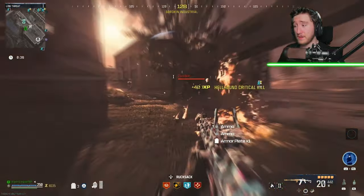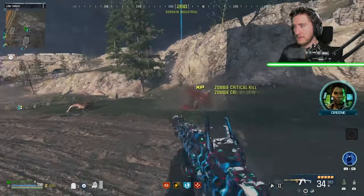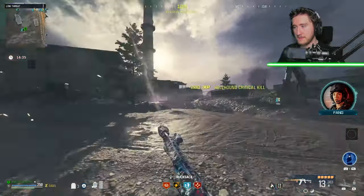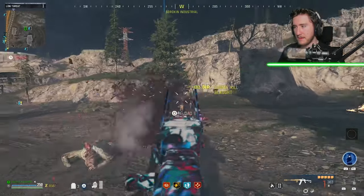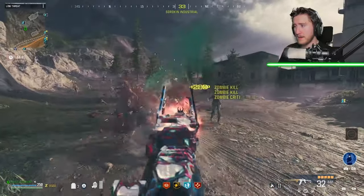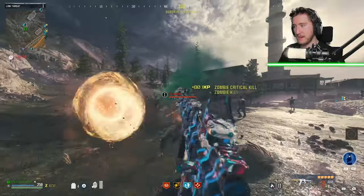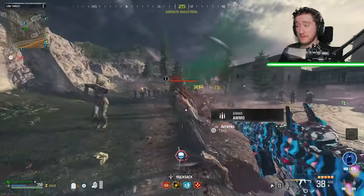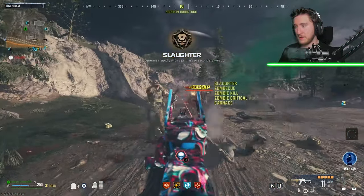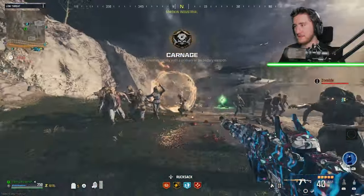We do get a lot of zombies that spawn in during the exfil, so we might be able to get 100 kills during that alone. Here come the zombies — a couple Manglers also spawn in. Here come a lot of zombies. Did they buff the amount of zombies in the exfils again? That'd be cool if they did. Yeah, look at them all — holy cow! We might just get 100 zombies here in the exfil alone, plus all those zombies from the Tier 2 zone and everything in between. I got a weekly challenge completed on the zombie side — that's pretty cool.